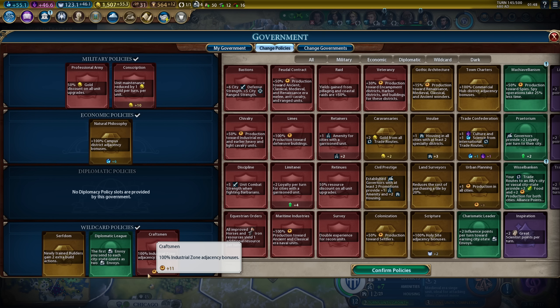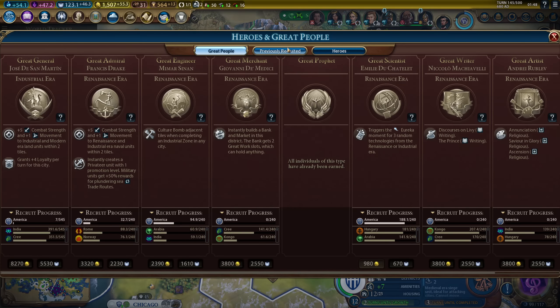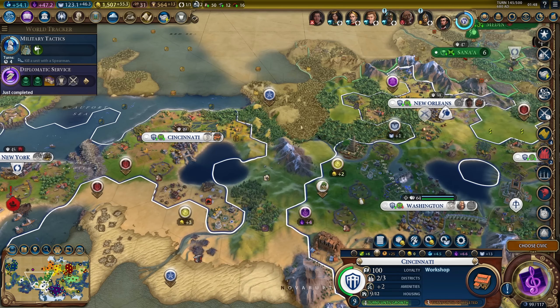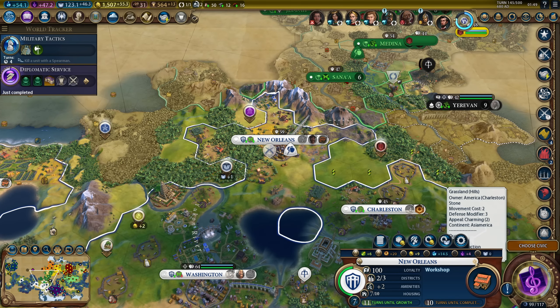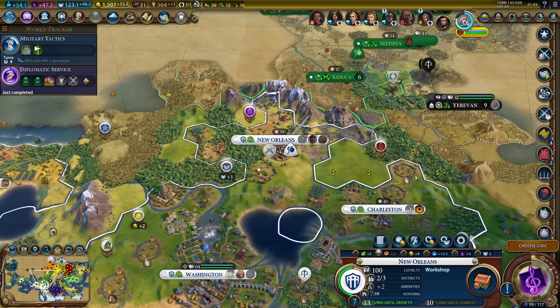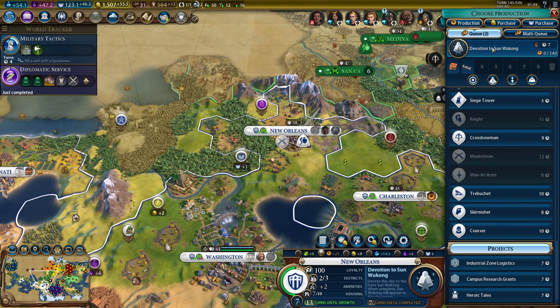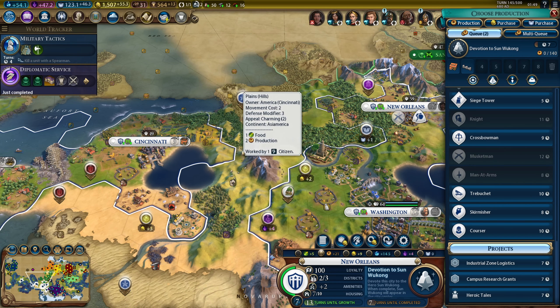This is just temporary. Plus 11 from craftsmen - that's nice. Now we can send one envoy to Auckland. How many heroes are still available? Sun Wukong - I can probably get him pretty quickly, six turns only. I would like to finish that workshop though. What's my highest production city outside my capital? That might actually be Cincinnati with 25 production. Let's get Sun Wukong in New Orleans in seven turns, and workshop in Cincinnati will give us another musketman.